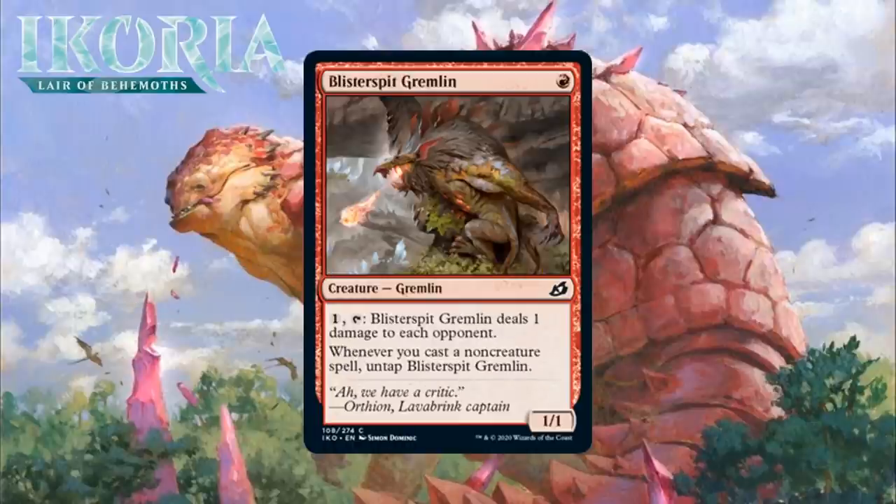Next up, it's Blister Spit Gremlin, which for one red mana is a 1/1 common Gremlin. You can pay one generic and tap it to deal 1 damage to each opponent, and whenever you cast a non-creature spell, you untap Blister Spit Gremlin. It isn't quite Thermo Alchemist, but this is a solid little payoff for blue-red spells matter decks. A 1-mana 1/1 who can do 1 to the opponent every turn, even if he does ask you for mana, is probably at least a C-minus. It provides some real inevitability. Asking you to pay 1 mana for that ability is a little bit of a problem, because it means you have to have 1 mana left over every time you cast a spell. I'm giving this a C.